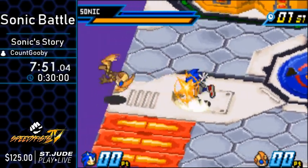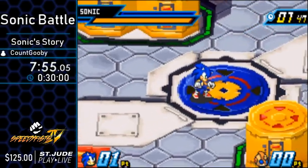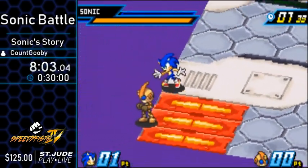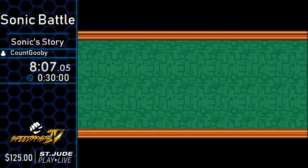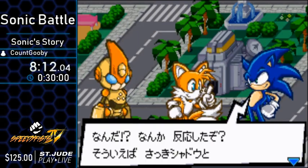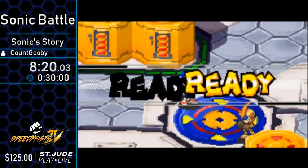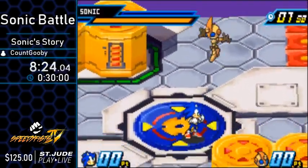He gets KO'd once. Emerl learned a move I was doing. They implemented a lot of stuff in this GBA game — heavies, mediums, launcher moves. I'm always impressed with all the stuff they added here. So we do five launchers here, and as gold lightning you just squish people — it's great.